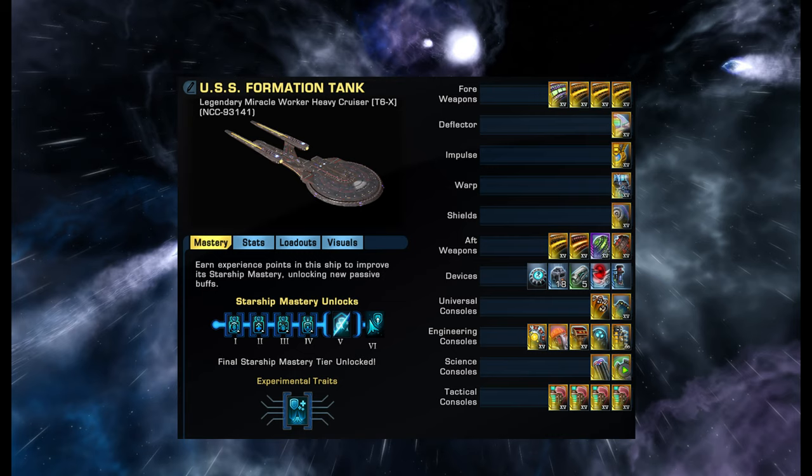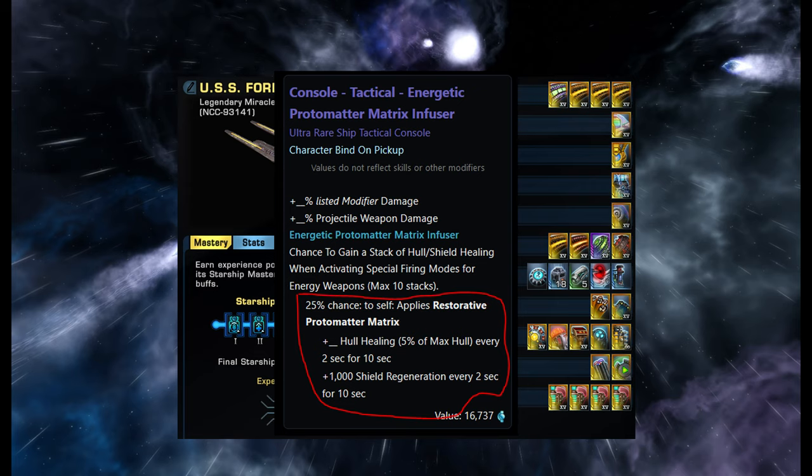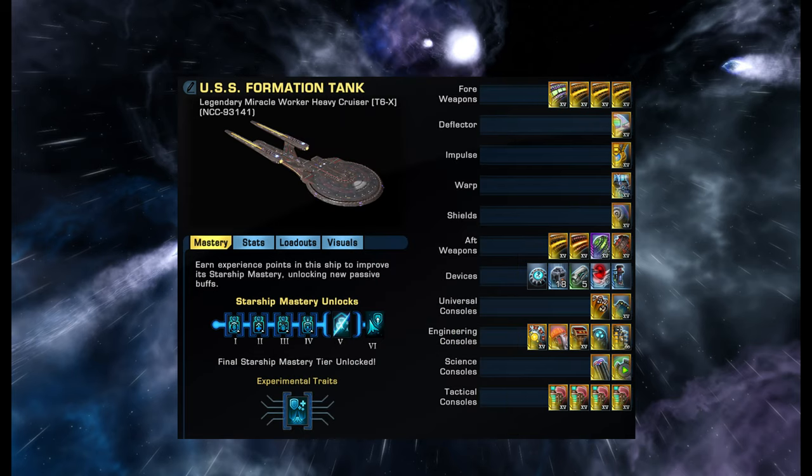With all future energy damage and weapon damage builds I'll show, you always need a minimum of four tactical colony consoles — five is a good number, six is overkill, but four is the bare minimum. These tactical consoles heal your HP, your hull, and your shields a lot, so four is the magic number — always remember that.